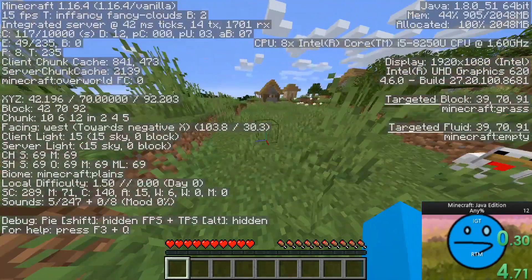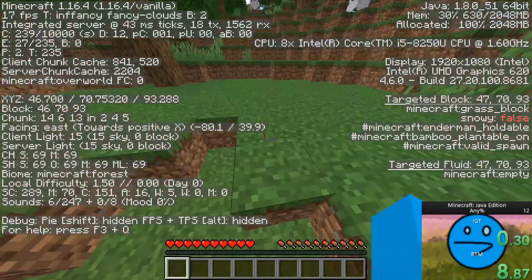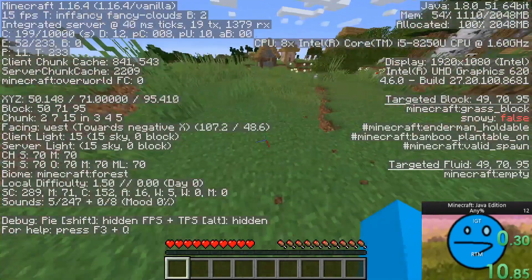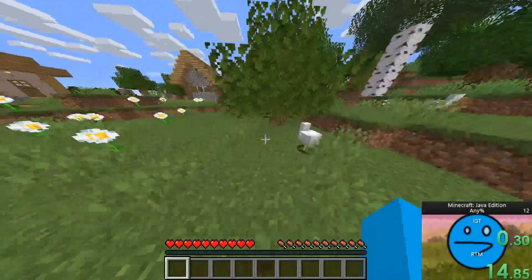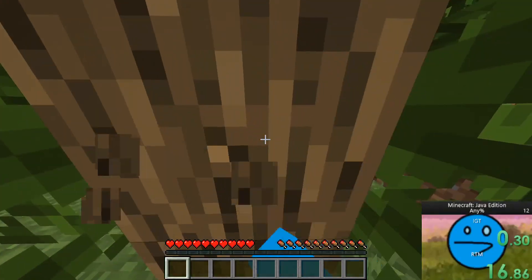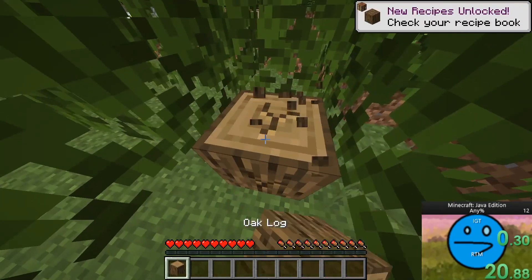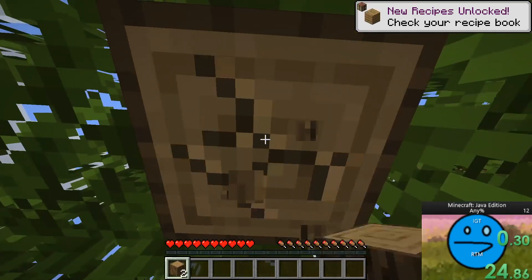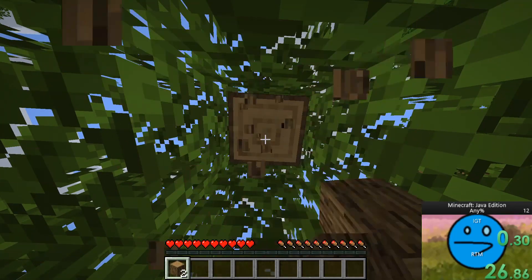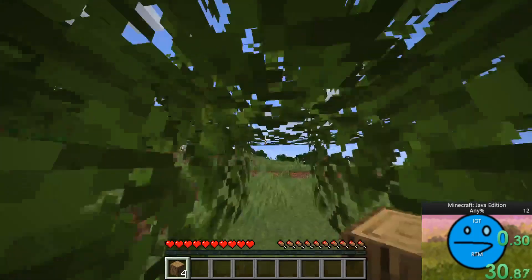Once you get back to the overworld you will want to craft the blaze rods into blaze powder and use it to make eyes of ender. Make sure you get enough blaze rods so that if your eyes of ender break you will still have enough for the portal. It takes 12 eyes of ender to fully activate the end portal, and each block of the portal has a 10% chance of already containing an eye, so chances are you will need a good amount. After following the eyes, dig down to the stronghold where you will find the end portal. Before entering the portal, make sure you have beds, a sword, a water bucket, and a bow.